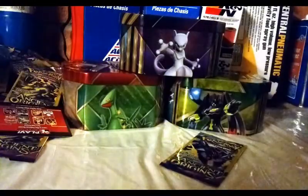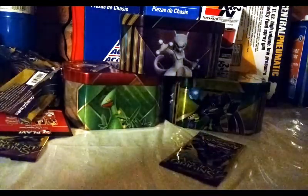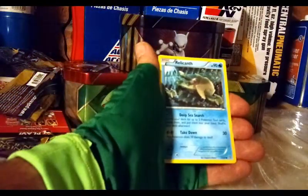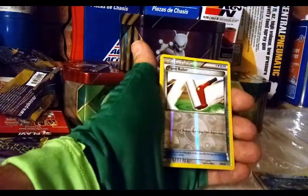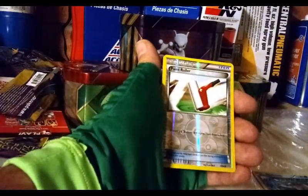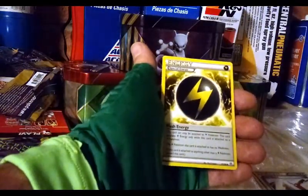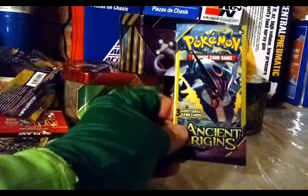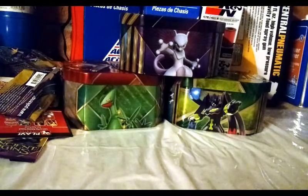Two more Ancient Origins — let's go. I hope you guys got a chance to grab those code cards earlier. Playing the online game is fun. Oh snap — a holographic trainer, Paint Roller! And another special energy — a Flash Energy. I do like getting special energies. They come in very handy, especially if you actually play and build decks.